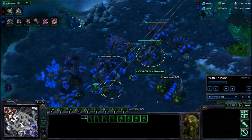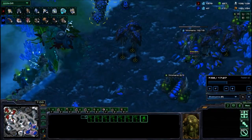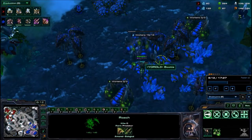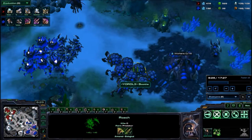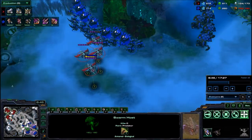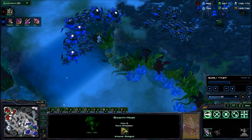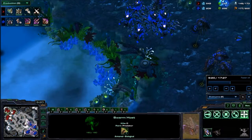Generally, the magic number is 10. I like to go for around 10 Swarm Hosts, sometimes a little bit more — around 12 — sometimes a little bit less. But 10 is the ideal minimum you want for this strategy. Then you're just going to be going for Roaches, Ravagers, Hydralisks. I should be moving my Swarm Hosts very soon. I wait quite a while — I think I was scared of the Phoenix and that's why I waited so long. Because I should be moving out faster.